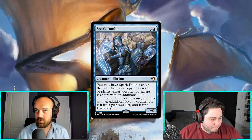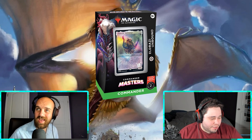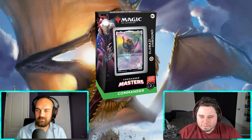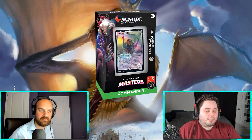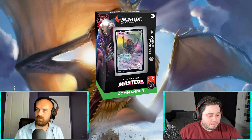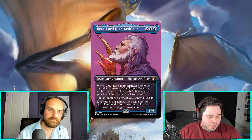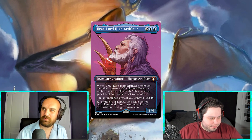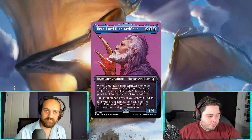You have the new Eldrazi Unbound pre-con pre-ordered — the first ever colorless pre-con in Magic history, at least for Commander, which is pretty cool. Now we have every color combination as a pre-con. Urza, Lord High Artificer, is getting reprinted again. He's been reprinted several times and is still kind of up there, but I'm excited to see him go down to around $12. When he first came out in Modern Horizons 1 he was $60 to $80.